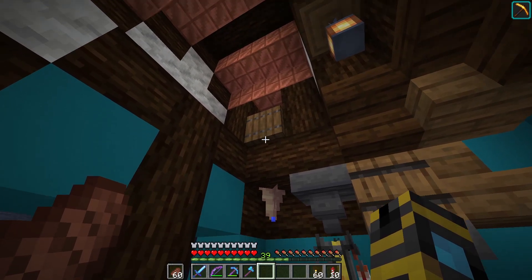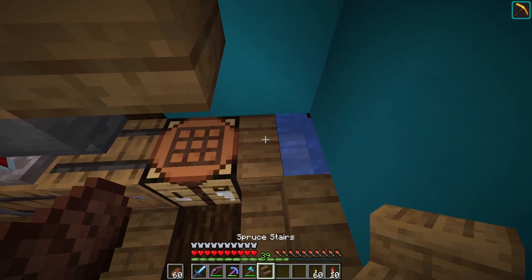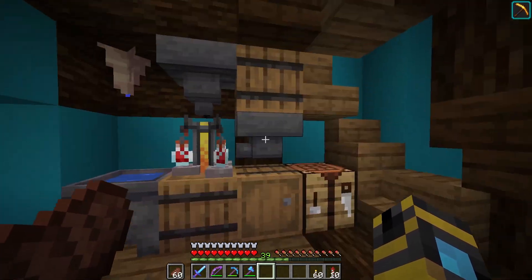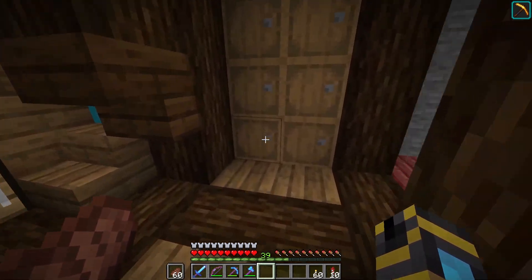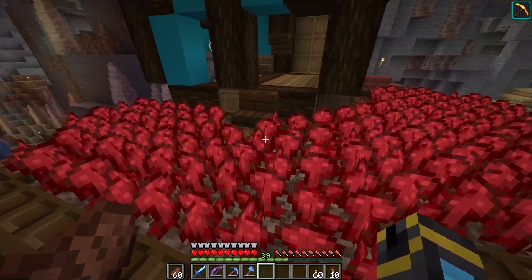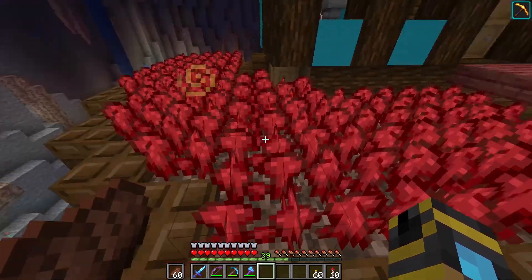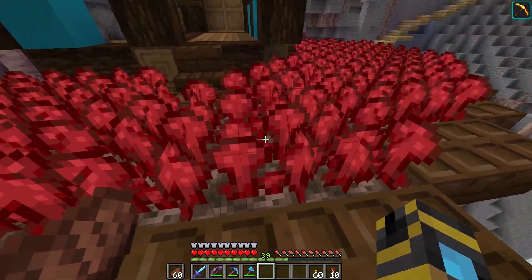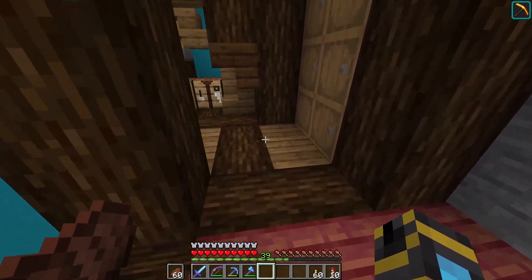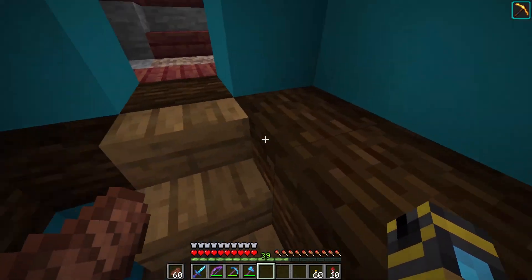The cauldron is getting filled up with a water source and drip stone up there. Although if that doesn't fill up fast enough, I do have a secret little water source hidden back there as well. I've got my potion ingredients stored over here and some extra storage for the potions. Outside I've got a nice little garden of nether wart so I can grow that right next to the potion brewing. I've got another one of these up there as well - it adds a nice pop of color to the whole build.